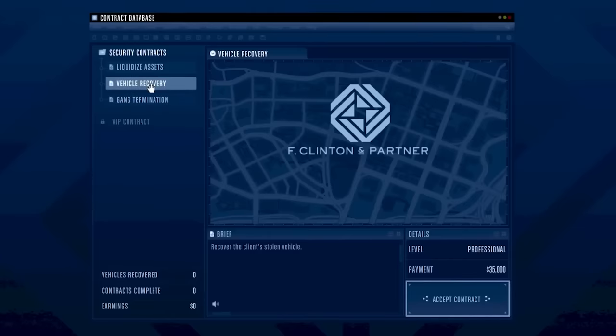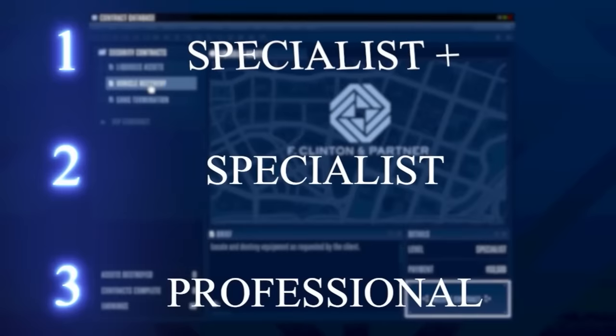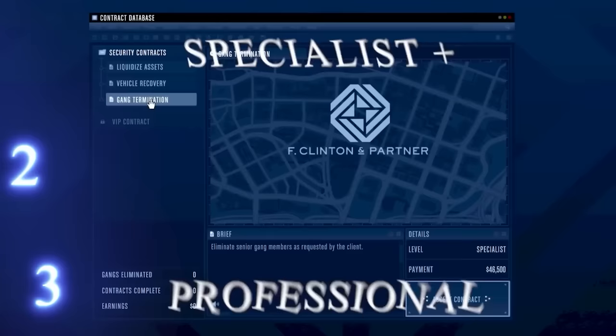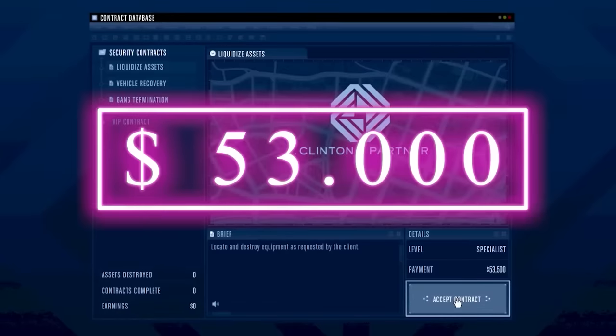There are three difficulty tiers for security contracts: professional, specialist, and specialist plus. Professional is the lowest paying. The specialist and specialist plus options give more money. Liquidized Assets is going to pay us the most at $53,000. Let's quickly start one up, and hopefully by the time we finish, we're ready to start up our VIP contract.